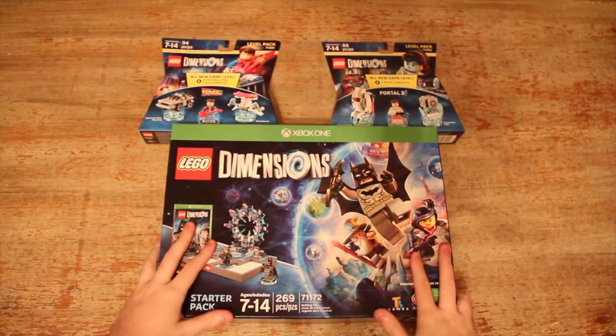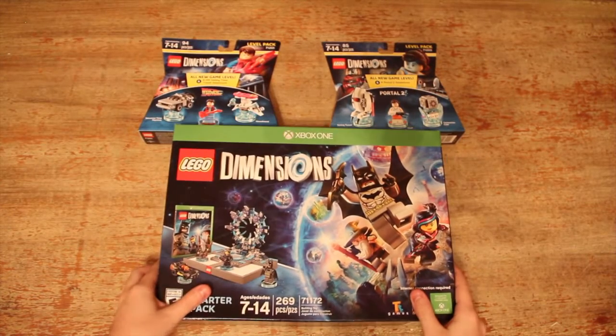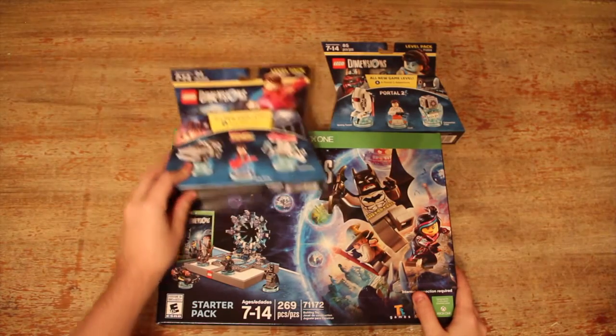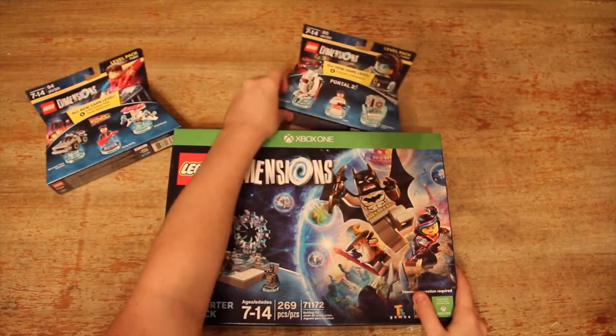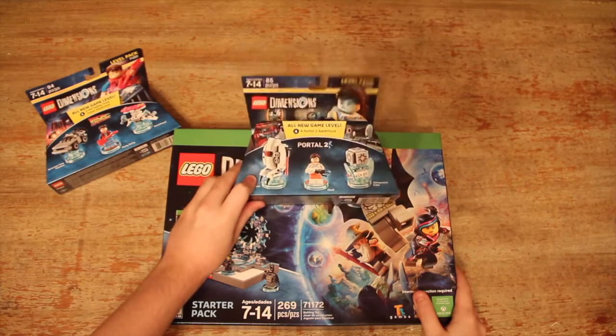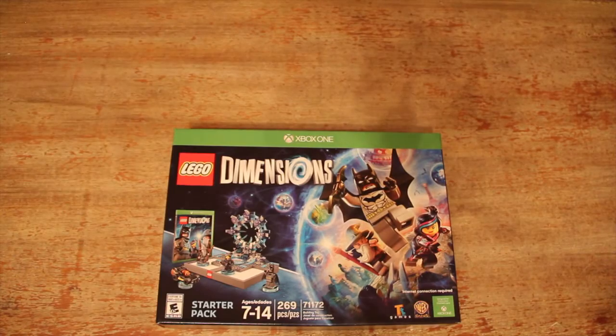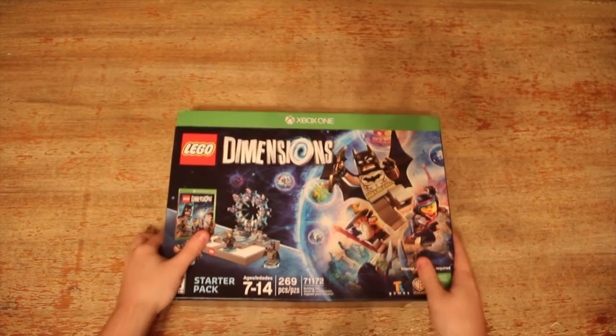So as you can see, I got three things here. I got the main game right here, obviously. Then I have Back to the Future — the level pack and stuff with him and things. And I have the Portal 2 level pack with her and a bunch of stuff. So let's put those off to the side right now. We don't need to look at those, because we're here to see this guy.